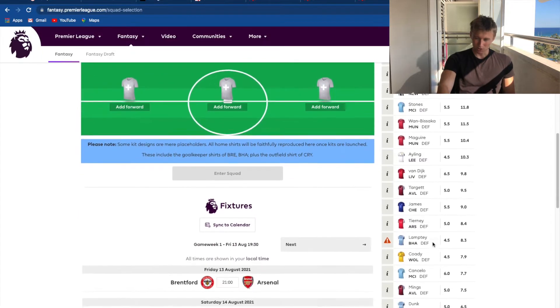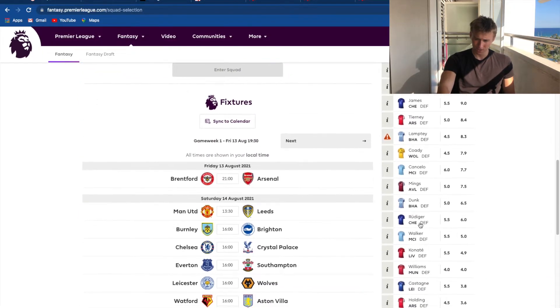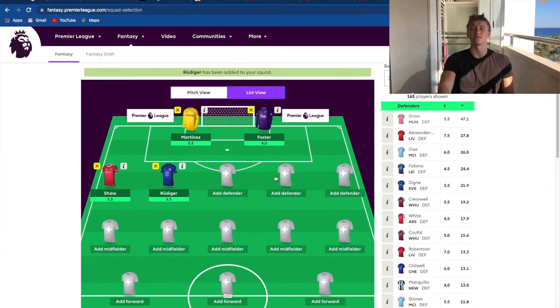This one's a hard one. I'm going to go for Rudiger because I think Chelsea are going to keep a lot of clean sheets this season. You kind of saw it towards the end of last season - how many clean sheets they were keeping with Tuchel coming in. They've got a lot better defensive record. And then I'm also going to go for Ben White.